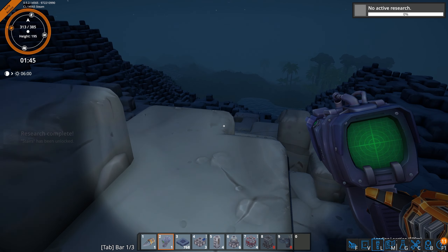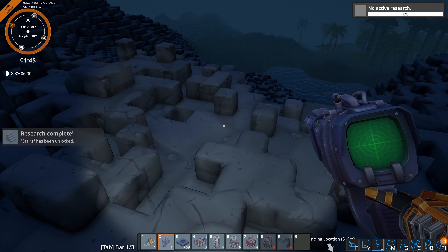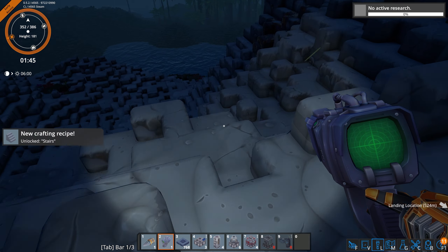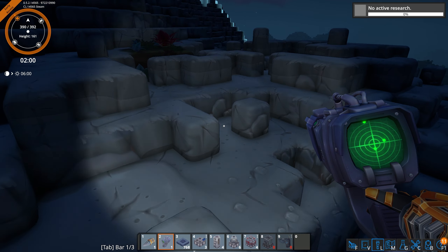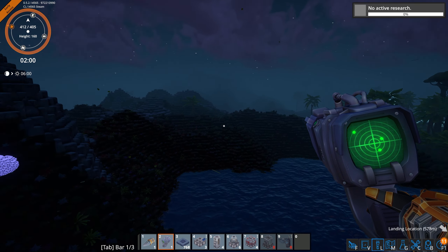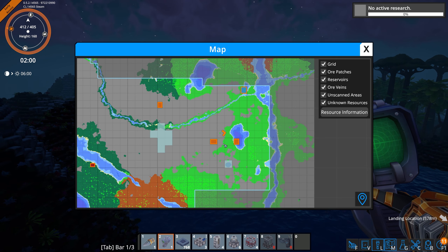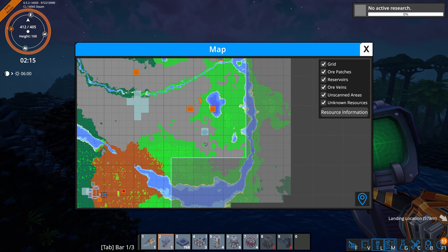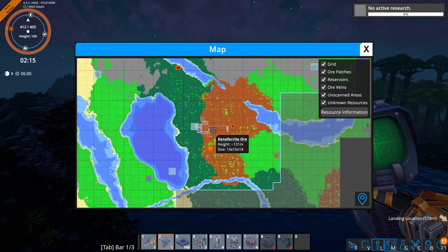They have this auto-jump thing where you walk up to a block and it'll jump up automatically. I don't mind it here for some reason. In Minecraft they added that at some point many years ago and I hated it, but here I don't mind it — maybe just because it's here from the start. You can disable it but I'll keep it. 26 by 14 by 18 — yeah, these ore deposits are a lot bigger.